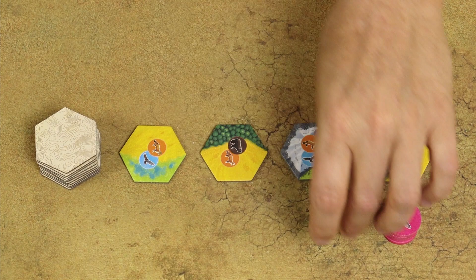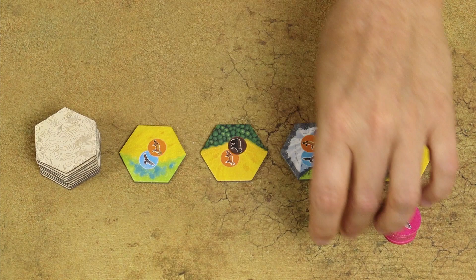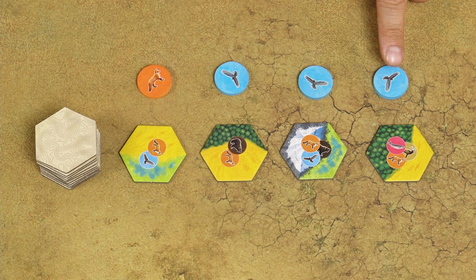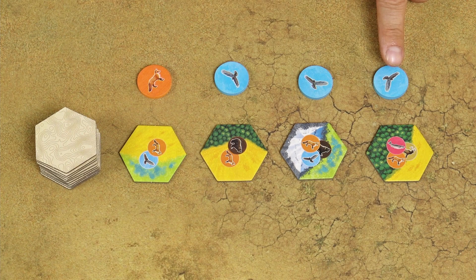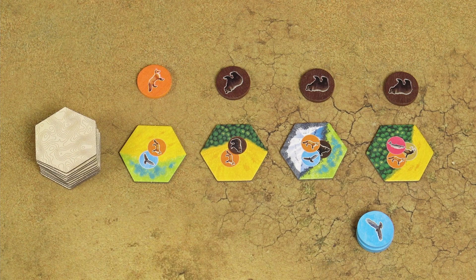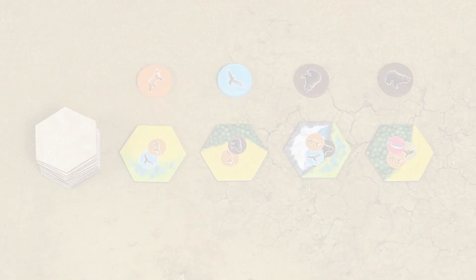If you draw 4 same wildlife tokens again, wipe them again and draw new ones, and so on. Only after that, return the tokens that were set aside back into the cloth bag. If 3 of those wildlife tokens are the same, once per your turn you may wipe those as well and draw 3 new ones one by one. Remember, you can only do this once per your turn, so in this situation you would not be able to wipe those tokens again.